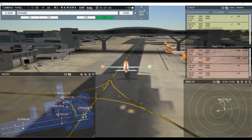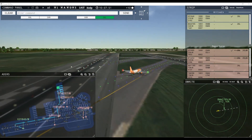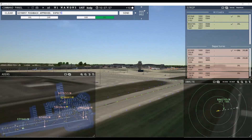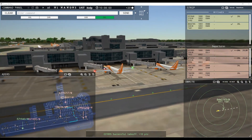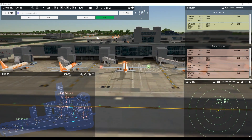Easy 840, taxi to terminal via Juliet Romeo. Runway 26 left via Lima, November Alpha — Easy 8257. Easy 8897 pushback approved, expect runway 26 left at Bravo. That was incorrect — taxi to terminal via Juliet Romeo, Easy 840. That was a horrible mistake. 26 left at Bravo pushback approved, Easy 8897.